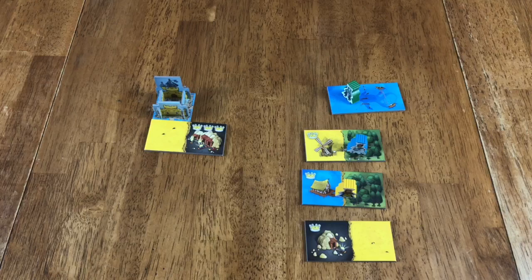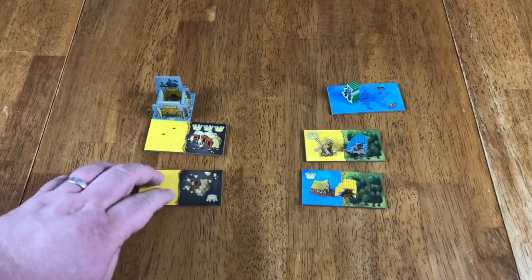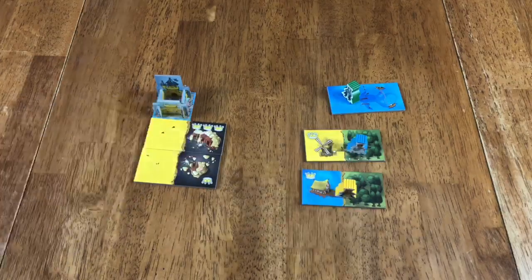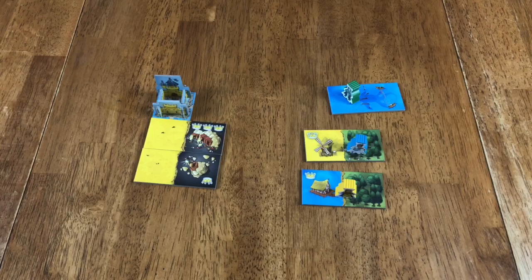Every player is going to draft 12 tiles and place them in their kingdom, trying to score as many points as possible. The way scoring works is the amount of crowns multiplied by how many squares are touching that tile of the same symbol. So in this scenario, we've got four crowns and two of those mines, so that would equal eight points.